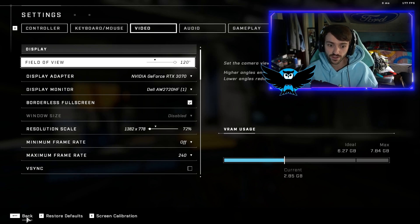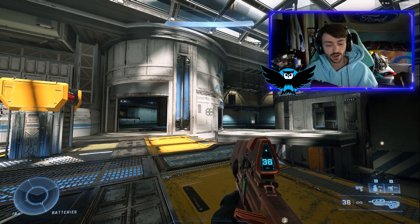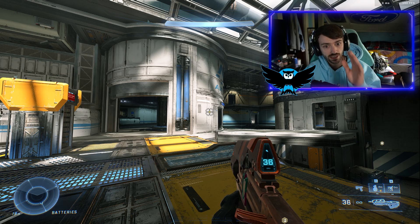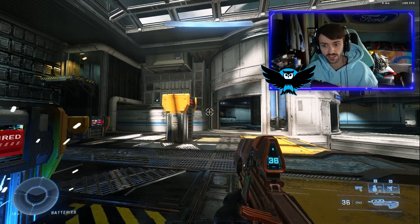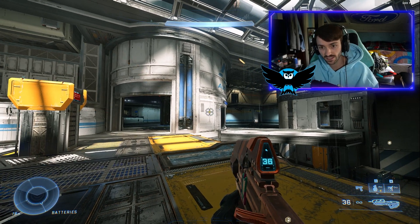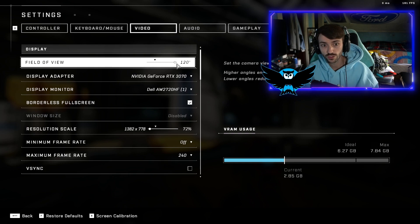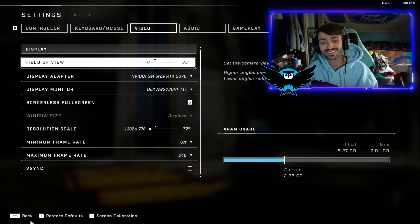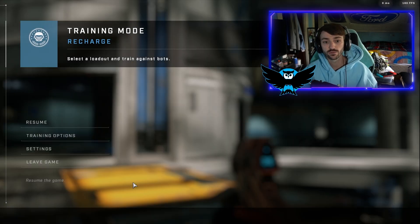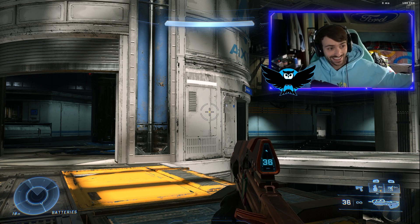We're going to go very extreme here to start. We're in Academy Training. I want you to look at the battery on the left side of the screen, all the way to the left — this little object right here. We're going to go into settings and change the field of view to the other extreme, down to the lowest at 65 field of view. Now we're going to hit resume and you will notice that battery is completely gone.